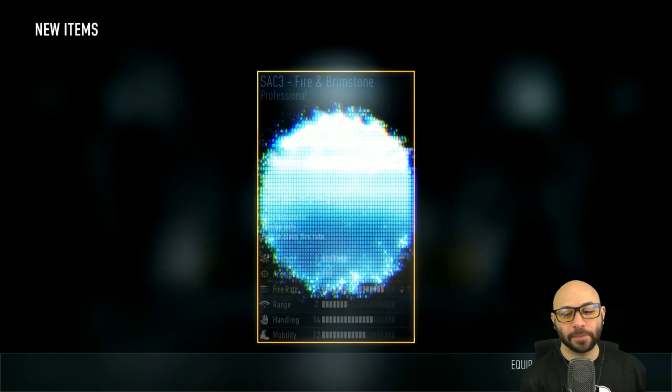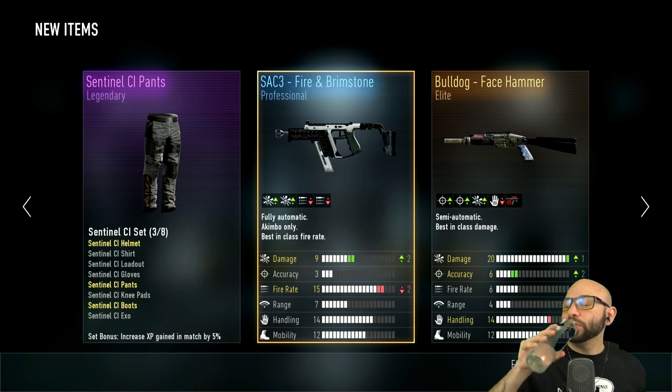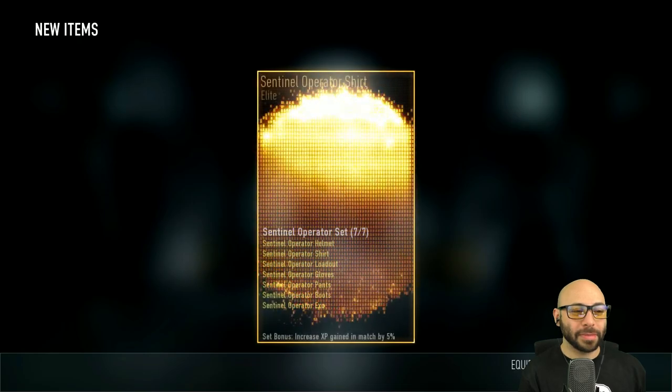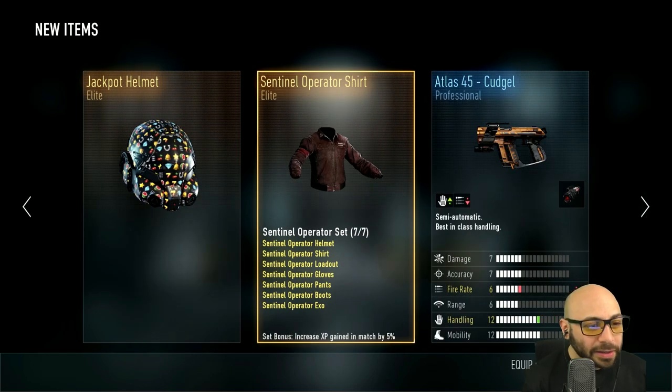Number 44: seriously, of all the legendaries out there, of all the dupes I could have gotten, it's gonna be a legendary dupe of the pants. I need a second. Number 43: Sentinel Operator shirt — I do like the look of that. This looks like a shirt I'd actually wear in real life, made out of leather or some kind. Actually it looks more like a jacket. That's cool.